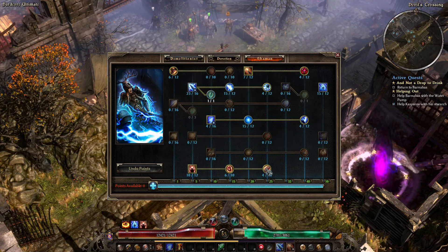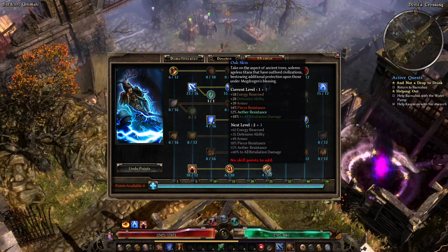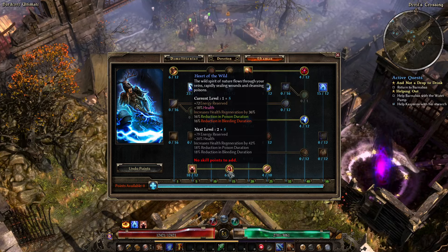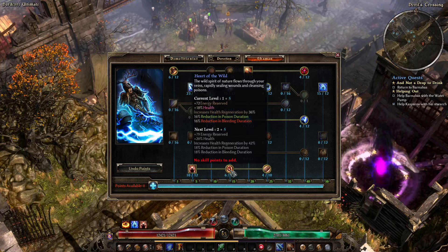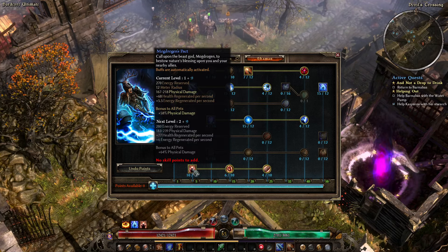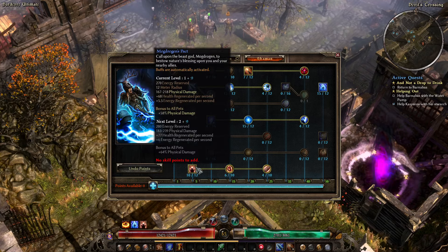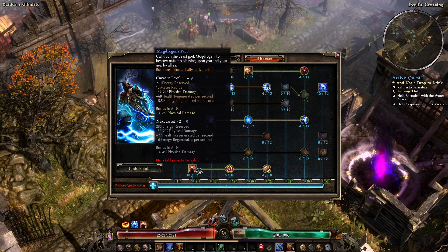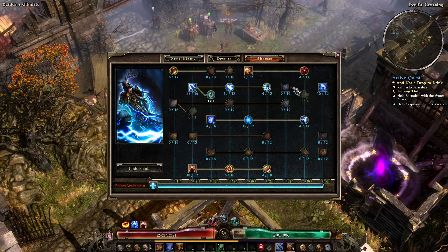We'll put more in Oak Skin — good for armor and resistances. Part of the Wild is good for health and has regen. Mostly you get this for the health. Mogdrogen's Pact converts a lot of that physical damage into lightning damage, and health and energy regen is good to have.